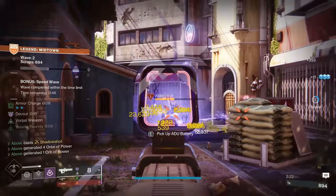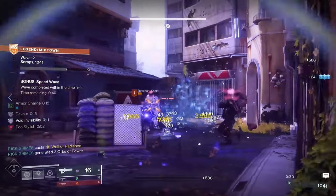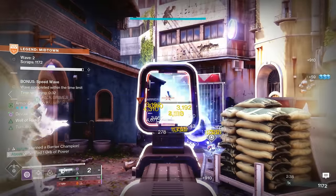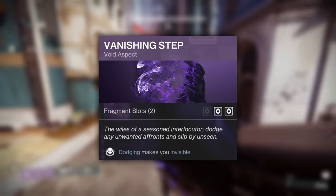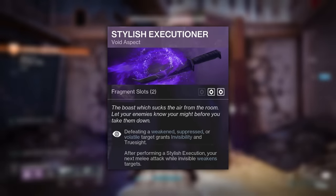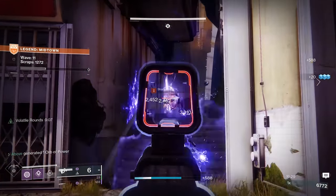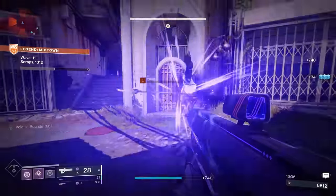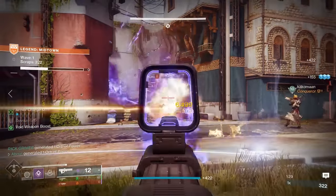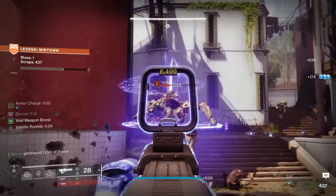Drfalcon's grants void weapons 10 seconds of volatile rounds when exiting invisibility, so simply dodge and use Graviton Lance to begin chaining explosions. We're pairing this with Vanishing Step and Stylish Executioner: Vanishing Step makes you invisible when dodging, and Stylish Executioner grants invisibility when killing suppressed, volatile, or weakened enemies. When we dodge, Graviton Lance gets volatile rounds; when those enemies die, Stylish Executioner makes us invisible repeatedly, infinitely refreshing our 10-second timer. The add clear is stupidly strong and provides insane super regen due to Cosmology counting as exotic primary weapon damage, allowing you to cycle multiple tethers in a single phase.